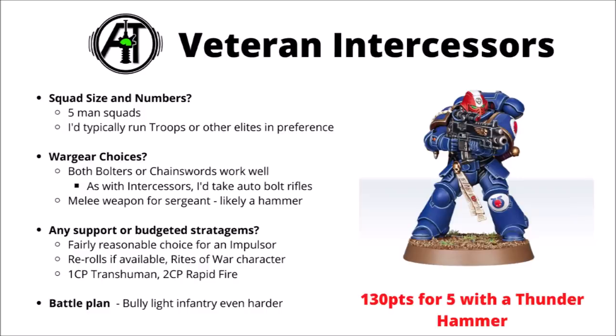Next we have the Veteran Intercessors — a few more points over the regular troops ones, getting you an extra attack. Again, I think they fall into the eclipsed Space Marine units section — they miss obsec and the troops attachment slot, and don't really handle a range of targets very well unlike most other elites. Both options seem pretty good — the Astartes Chainsword or Bolters, I think you could argue for both. If taking bolt rifles, I'd take the auto-bolt rifles. Unlike regular Intercessors, since you're paying the premium for the extra attack, you may as well take a fancy melee weapon for the sergeant — you get five attacks with a thunderhammer from just one model. They're a more reasonable choice for an Impulsor. Any character bonuses help, Transhuman Physiology is good, and they can Rapid Fire in a pinch. Their profile makes them more effective bullying light infantry, though a power weapon could give them some sting against hard targets.